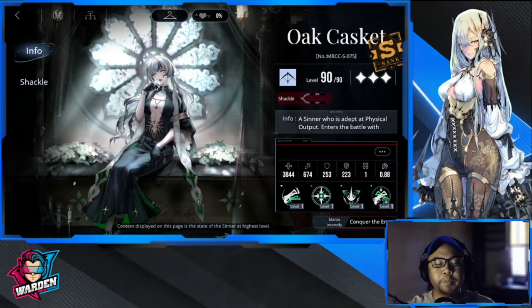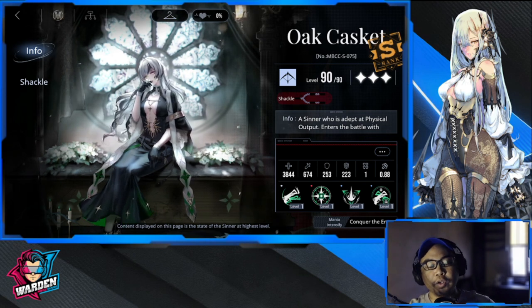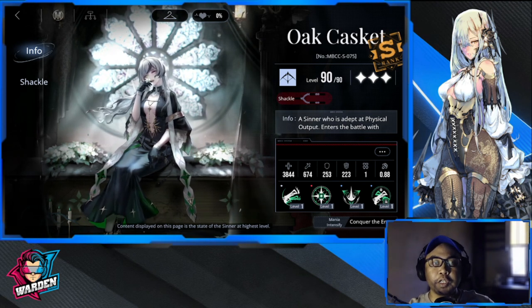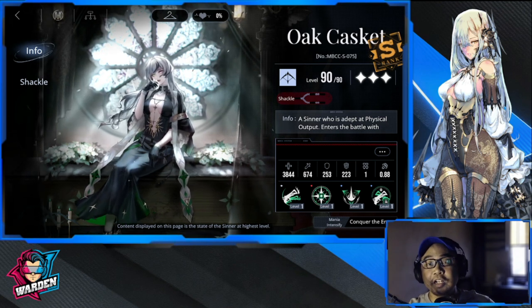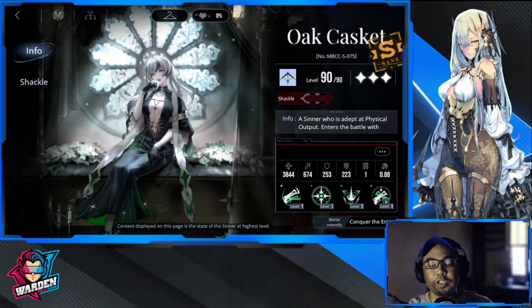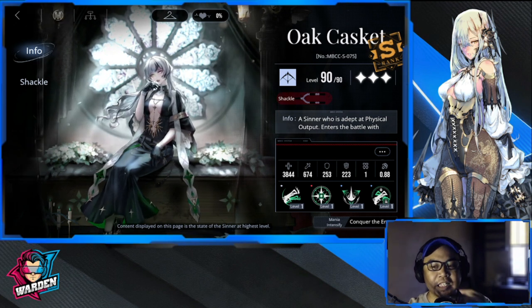Hey everyone, welcome to Path to Nowhere. You're probably thinking if O'Casket is worth a pull. She's currently in tier 0.5 — she's actually slightly below Langley. Let's see her kit overall and if you agree with that tiering.